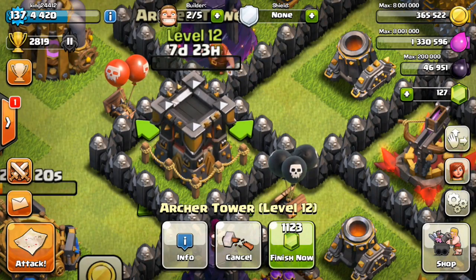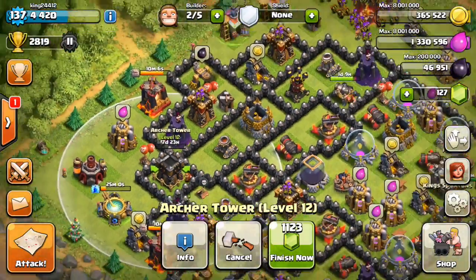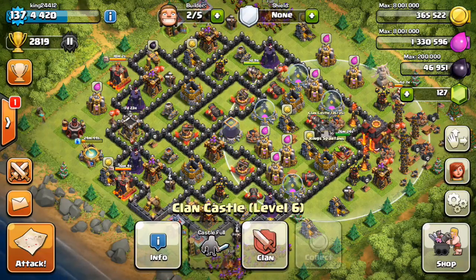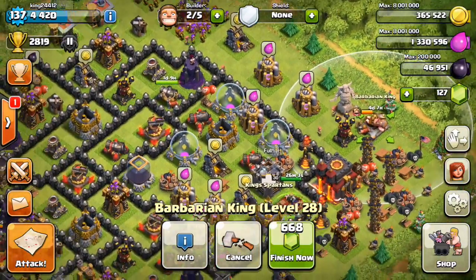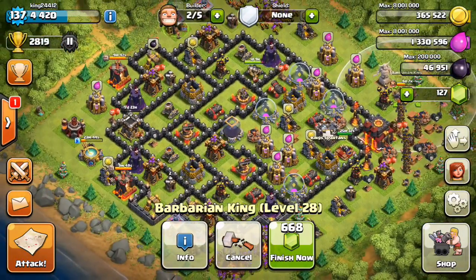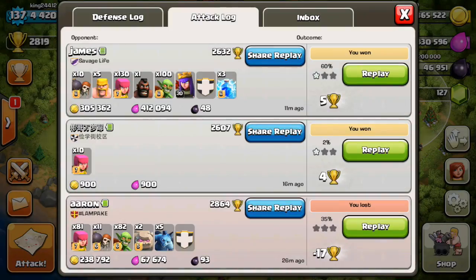Eight days and we have a maxed out Town Hall 10 — super pumped about that. It's been a hell of a journey, two and a half years of playing this game and finally maxing out TH10. Farmed like crazy the last few days, dropped from around 3,300 trophies down to 2,800 just trying to farm as fast as possible. Working on the king to level 30 — he's going to 29 first, then 30, then I'll work the queen up to 40 or at least 35.